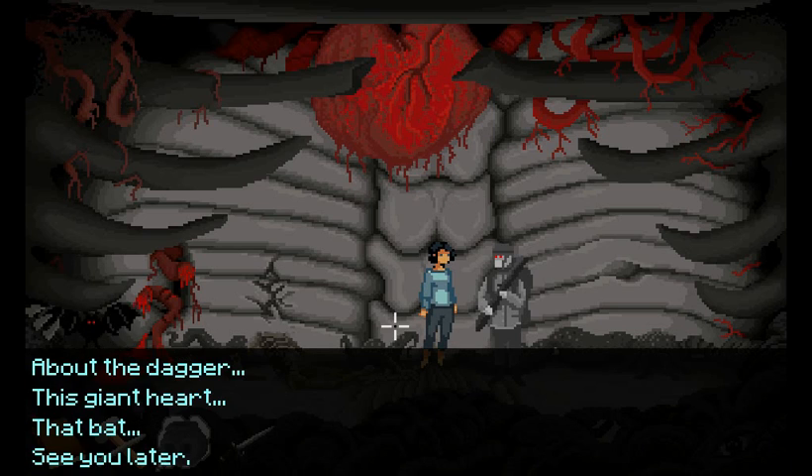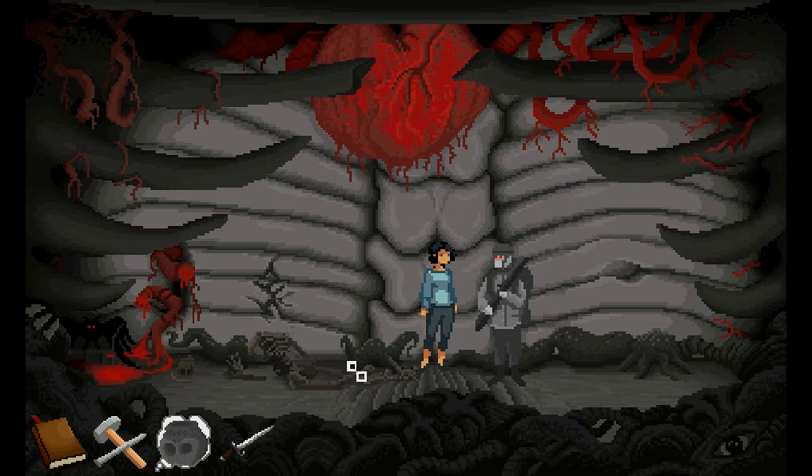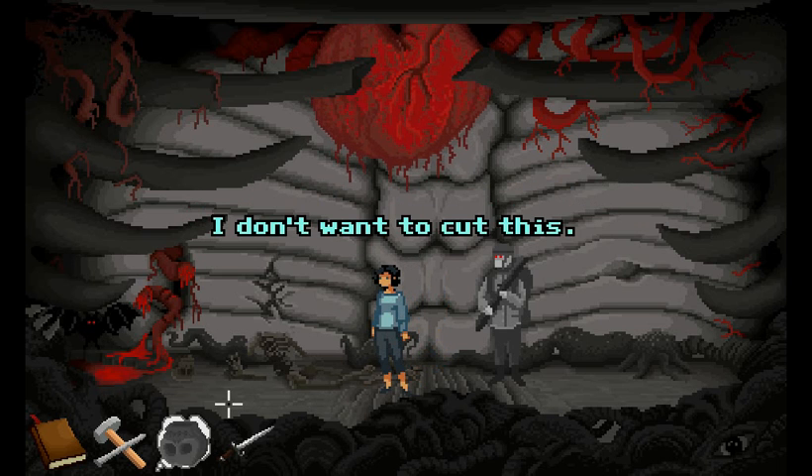You're going to shoot the bat? Go on, you know you want to. Do you think you'll be able to get it now? It's circling around in a pool of blood. He says it's too dark there. So I still have to get the bat to sit somewhere.